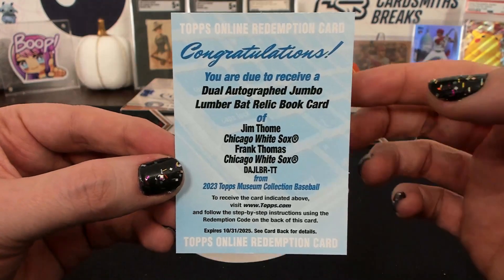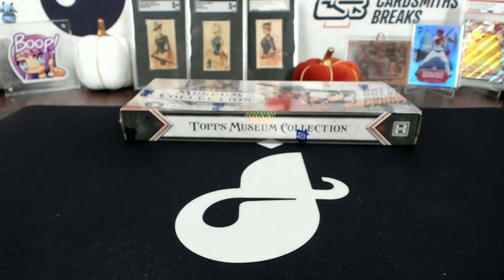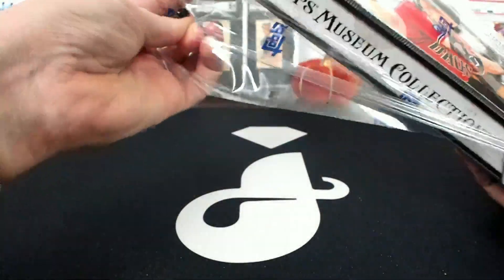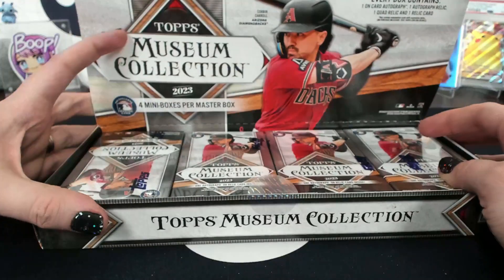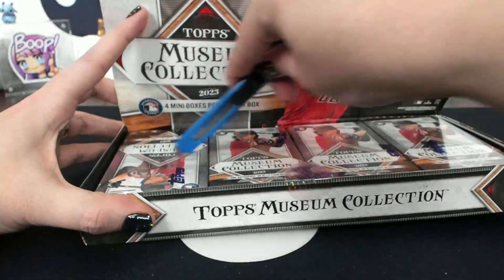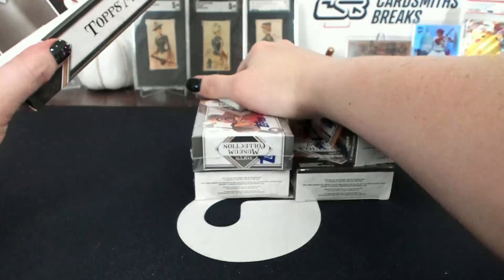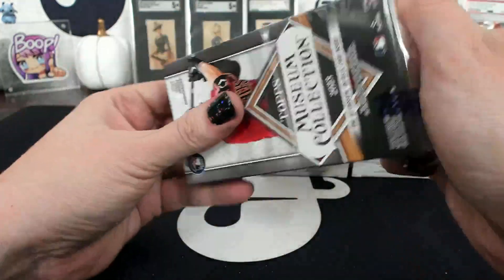Can't wait to see that — who has White Sox, JMBBB? Definitely show that off when you get it in. I want to see that one. Dual book cards — jumbo lumber bat relic. So I wonder what that looks like. It was the non-trade — I told you we'd get you something for that. Is it a one of one? Let's see what the official checklist says. Why is it upside down? Shenanigans. Dual autograph jumbo lumber bat relic book set — they are numbered 25. That's really low — one in 1,208 of these packs.